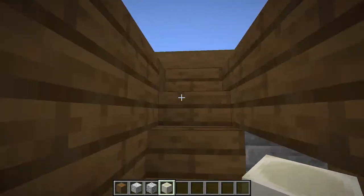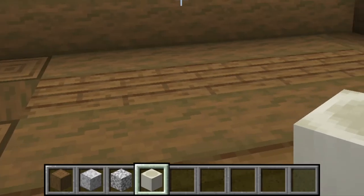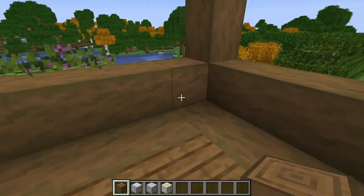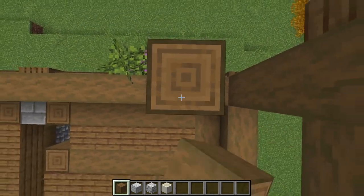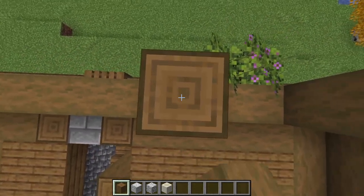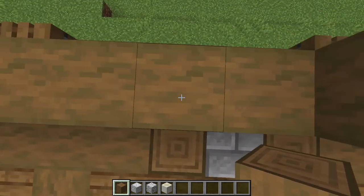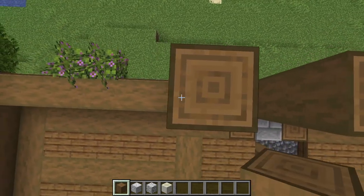With some floors to walk on we can fill in the outer walls. Grab your stripped spruce logs, polished and regular diorite, and bone blocks. Starting from this front corner of the house, we're going to skip two spaces and raise a vertical beam of stripped spruce logs three high. Wherever we have azalea leaves we're going to skip those two spaces and put another beam on the other side. Skip a space and place another beam, then another space and another beam, and keep doing that until you have five beams in the middle.